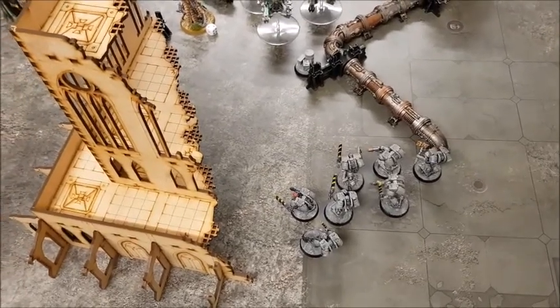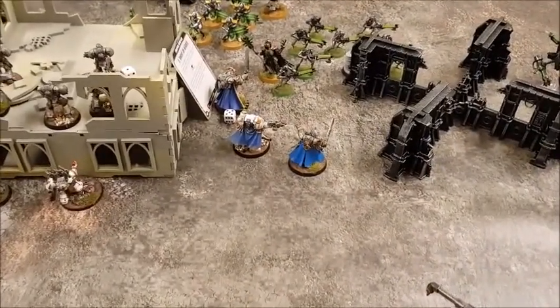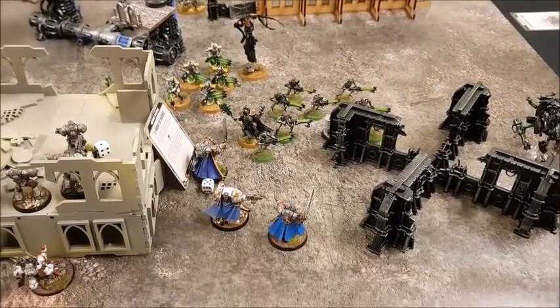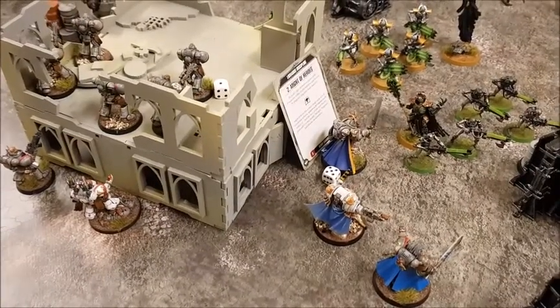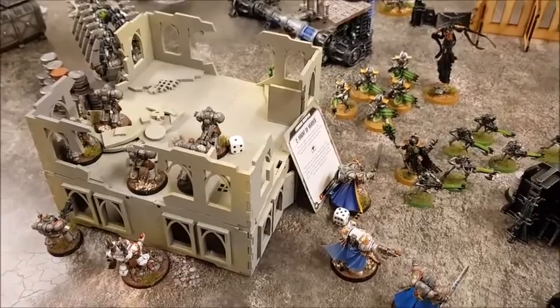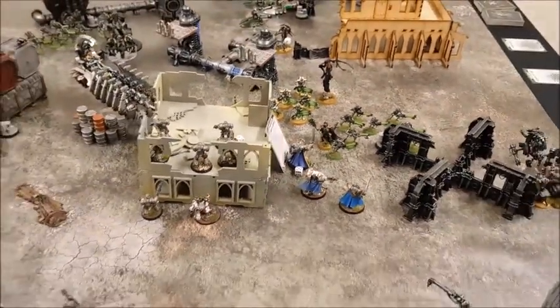Psychic phase complete: the Librarian cast Smite onto the Necron Warriors causing two mortal wounds, then cast Might of Heroes onto the Gravis Captain who is likely to charge Imotekh in the charge phase. That's it for psychic.